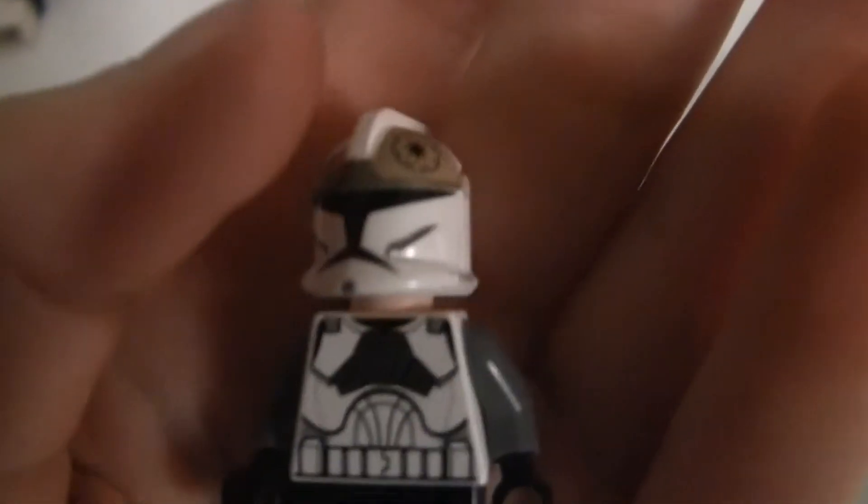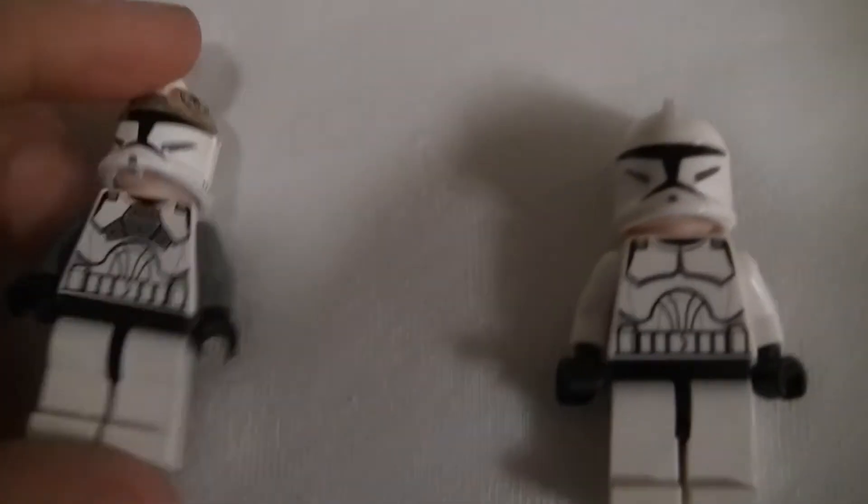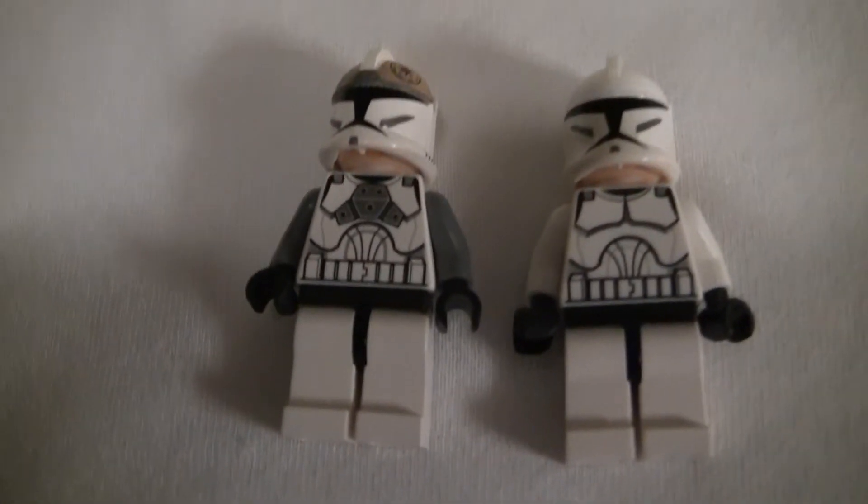And then we have an amazing new Clone Gunner. He's like a normal clone, but he has a breastplate and a Republic symbol on his helmet. His back is the same, and he has gray arms compared to the normal clone — gray arms, helmet, and that stuff. So yeah, he's also pretty cool.